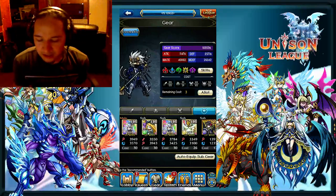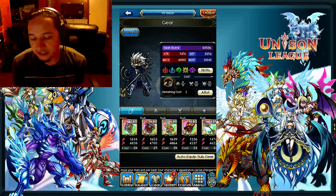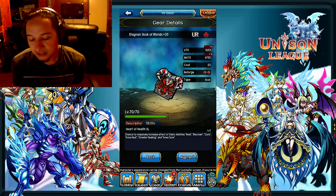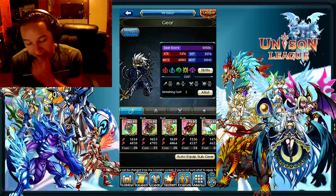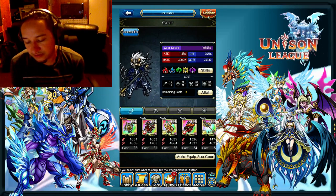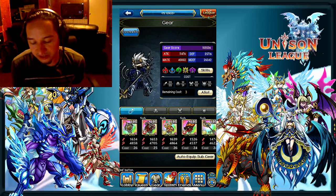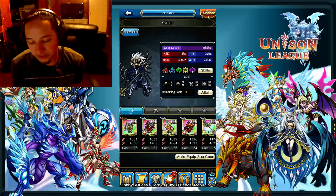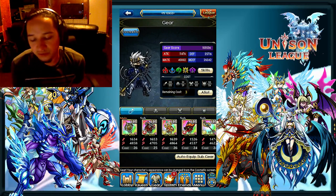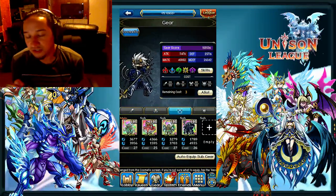You should have enough cost in your weapons to hold five UR books — that would be around 125–130 cost in your weapons if you had all 26-cost items. For helmets and armors, switch it up depending on what items you get, but try to shoot for around 30–40k defense and magic defense. That would be ideal.